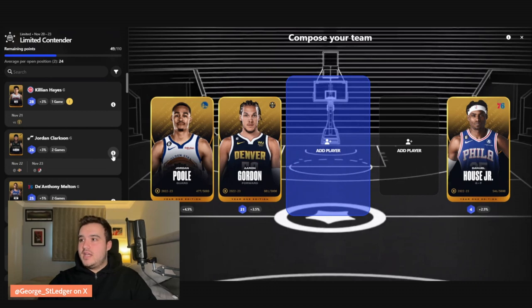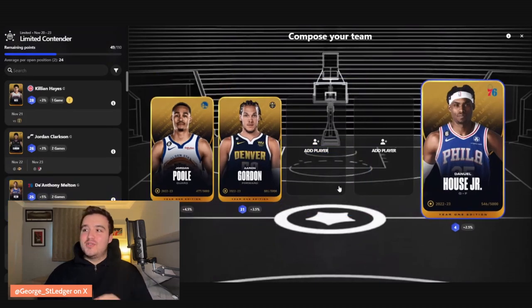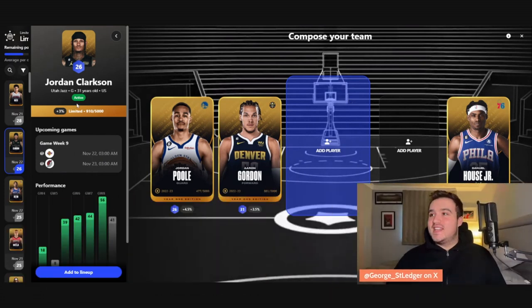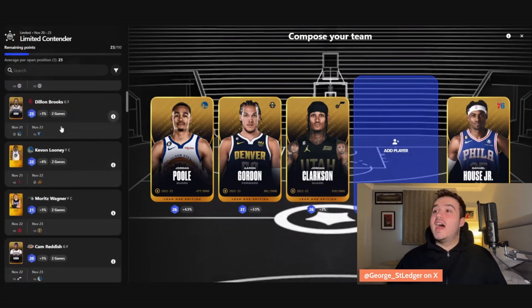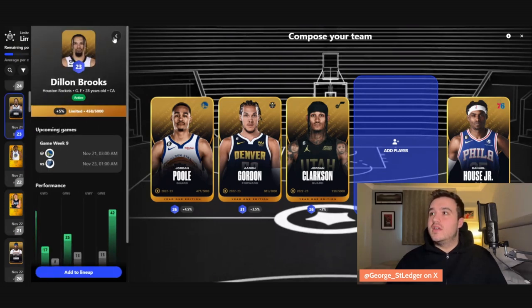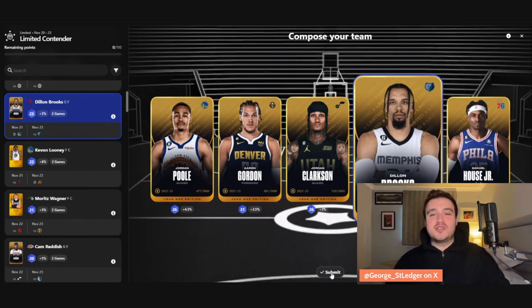I picked Jordan Clarkson last week and he dropped a 50 for me. There are some technical difficulties going on with Sorare at the moment, but Jordan Poole and Aaron Gordon are going to be in there alongside Daniel House Jr. Jordan Clarkson goes in — he hit 56 for me, which secured that reward. We're also going to round it out with Dylan Brooks — he's got games against Golden State and the Grizzlies at an L10 of 23, and I've got a 5% bonus on him. That lineup is done.